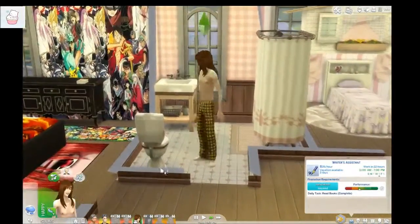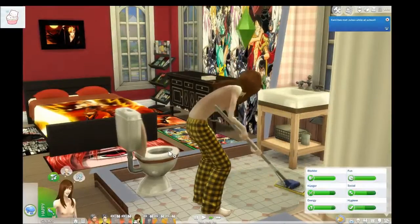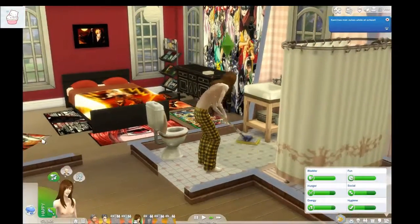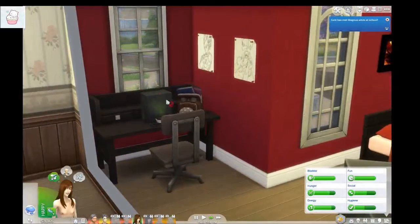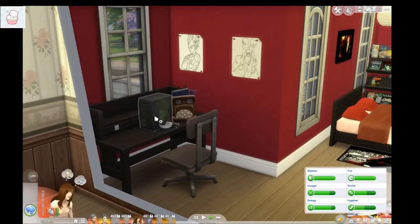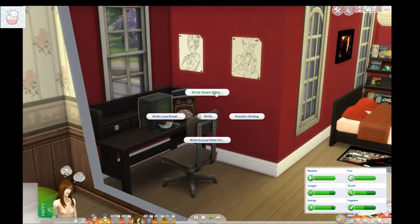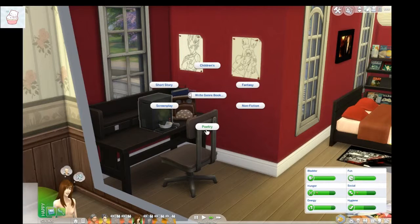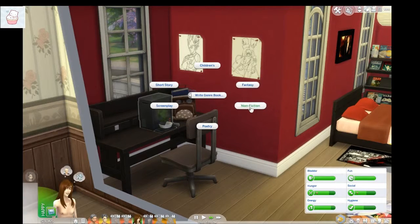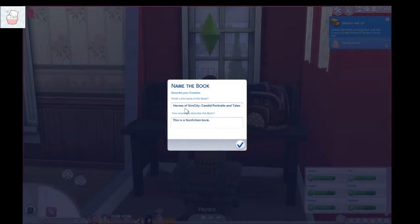He's done! Good boy, Kato — you're awesome. So what else does he need to do? I'm gonna have him write a book. Clean that up and then get on the computer and write a genre book. We're gonna write non-fiction. This book is going to be called Heroes of Sim City — that can be the sequel, I guess.